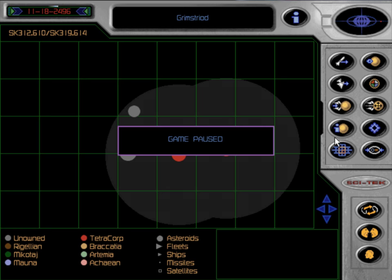Welcome back to another episode of Let's Play Fragile Allegiance with me, Axion. I don't remember what we did in the previous video. I just remember that we have a Federal Transport over here on Grim's Droid and that we are going to start using our scout ships a bit more.